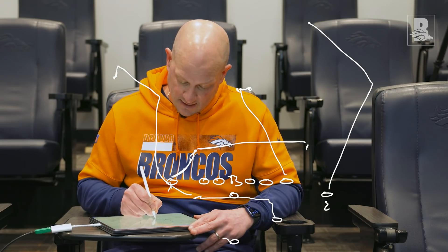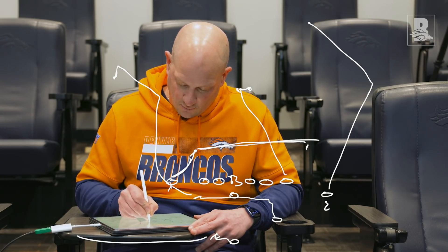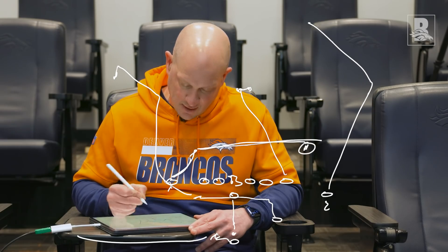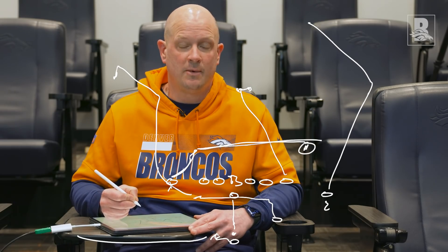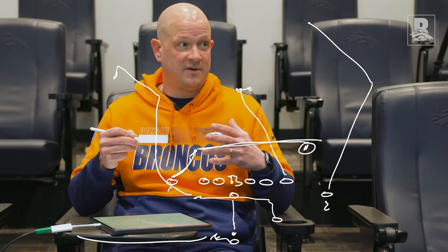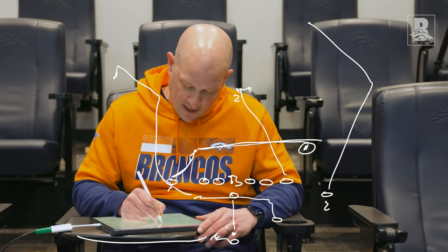On this play right here, we love this thing. We got the back — he's check-releasing. Because any man coverage, we got a chance for that X to run away, and he's our number one. The quarterback will take what we call a controlled seven-step drop, which means this thing can happen at any point. He can take a full seven if it's zone, get a nice little hitch, and throw that to the one, then work back up to the two.